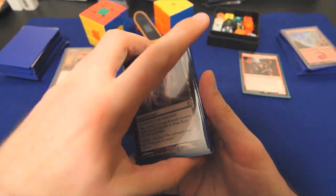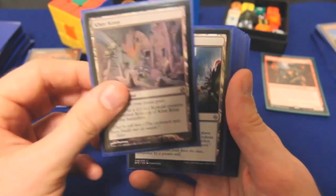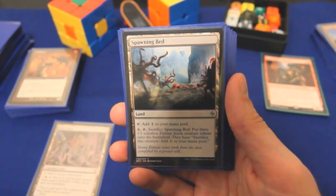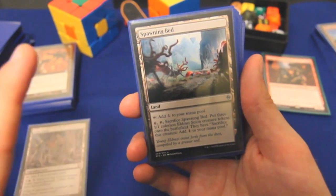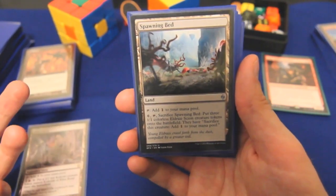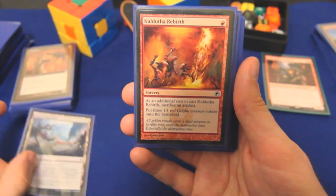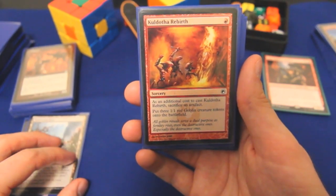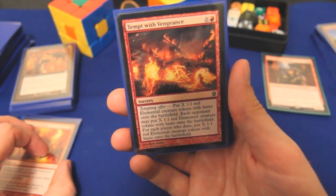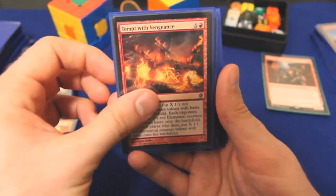As you might expect, we include lots of ways to put lots of creatures onto the battlefield. Care Keep lets us tap it and 2 mana to put a 0/1 into play. Spawning Bed was recently printed in Battle for Zendikar: for 6 mana tapping and sacrificing it, we get 3 Eldrazi Scions. The activation cost is admittedly a little steep, but in a mono-colored deck we can afford a few extra non-basics and have perfect mana every game. Kuldatha Rebirth is a great price for 3 tokens — just sacrifice an artifact for 1 red mana. Tempt with Vengeance is fantastic: it's very easy for opponents to make a mistake and give you the extra tokens, and often you win because of it.